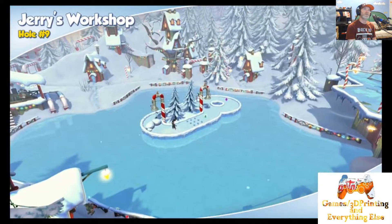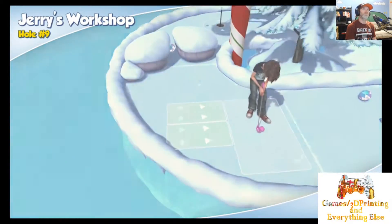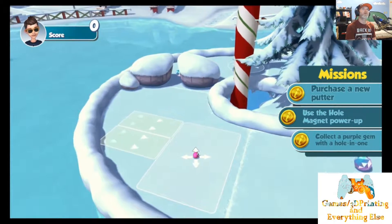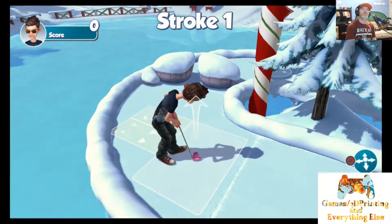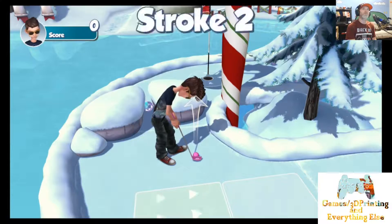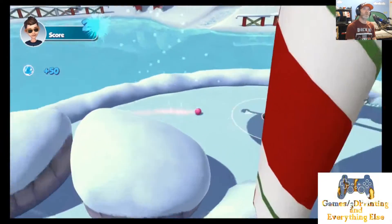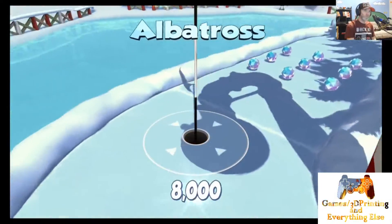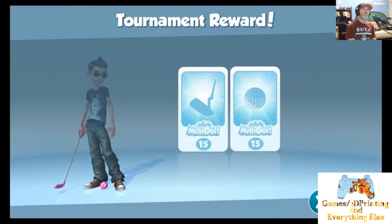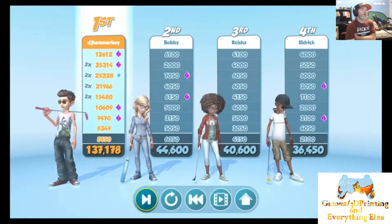I'm succeeding better than I was in the Haunted House and the Giant House. How should I approach this? Let's try it this way — messed that one up. That could have been a hole in one, but I'll take the albatross. We all know it could have been a hole in one, but I still won! I guess my golf ball and golf club really helped — 137,000. Nice.